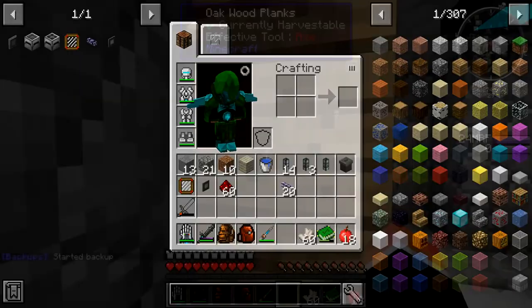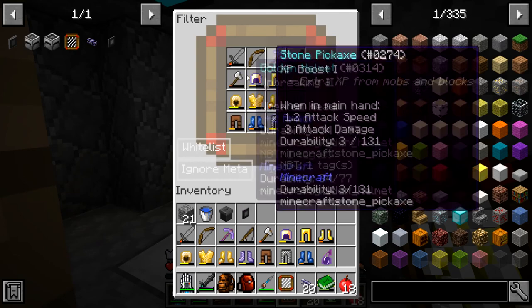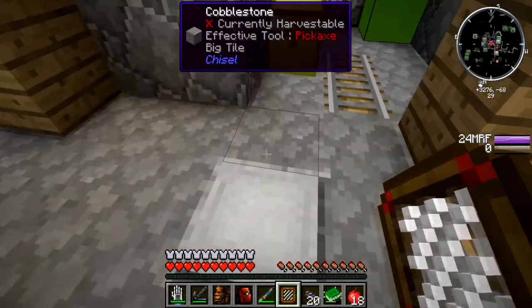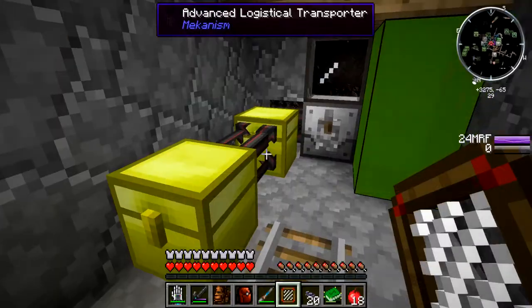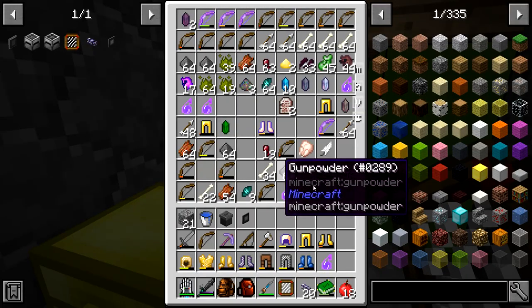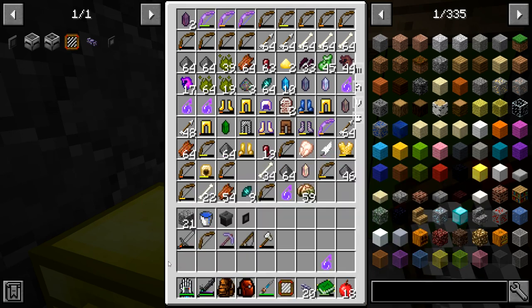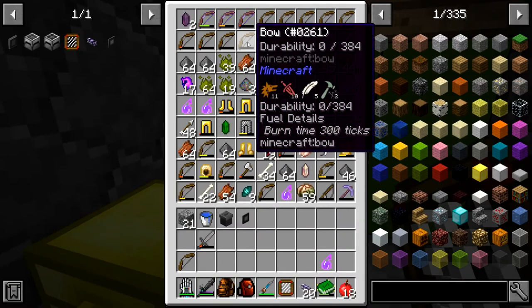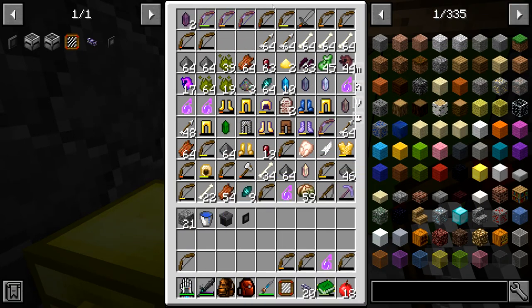I'm going to grab everything that I want to get rid of — I'll be right back. Okay, I filled up the filter with the most common items I want to delete. Hopefully if I set ignore NBT, ore dictionary, and metadata, it will just delete every bow, every iron axe, every stone pickaxe that comes through. But I need to test this, so I'm going to set up another test with these items. Let me put some back like the armor. I'll keep tools. I'll use the bow as my test — take a couple bows with low durabilities.